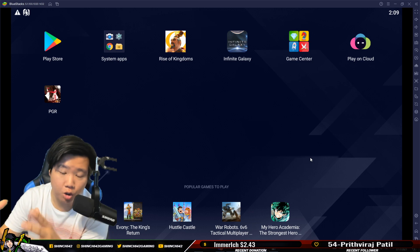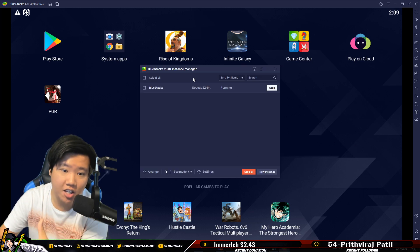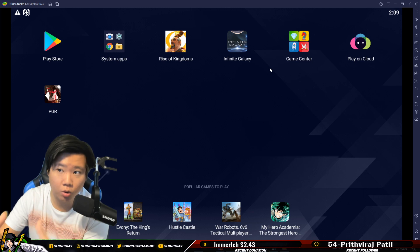If you want to open multiple Bluestacks, you can click the Multi-Instance Manager, and once that happens you can start a new instance which opens a new Bluestacks window. You can log in with a new Gmail account and start playing another game on a totally new opened window of Bluestacks.